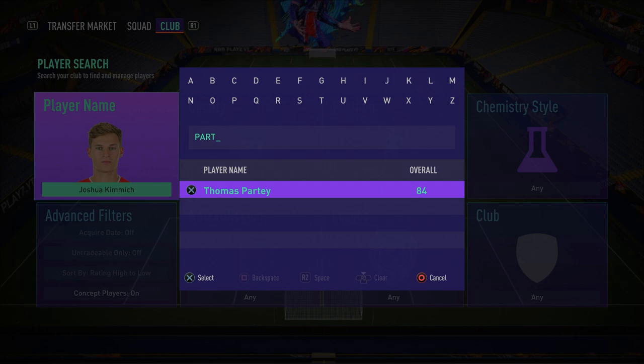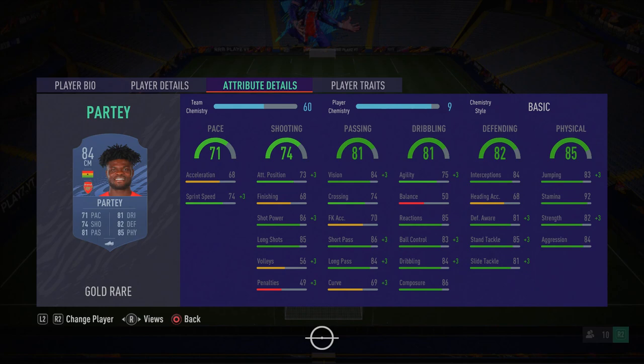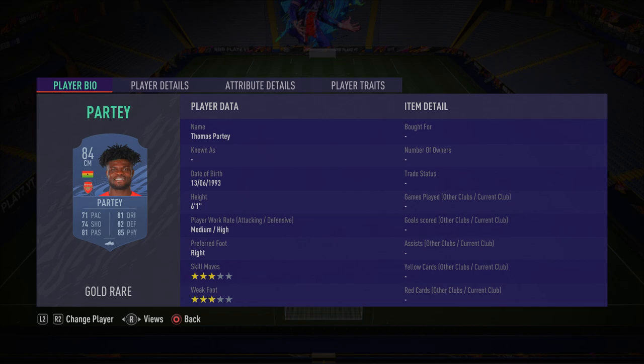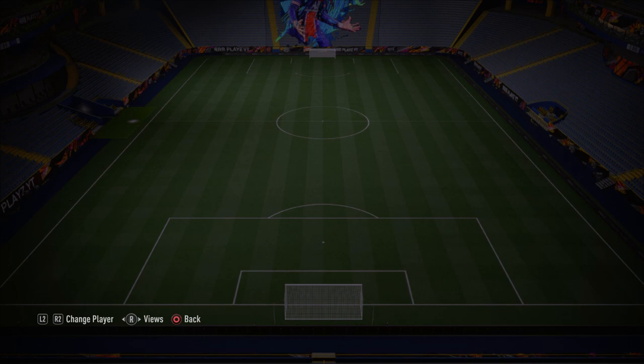To partner Kimmich in midfield, we have Thomas Partey — an incredible, well-rounded player, very strong, tall, and a good box-to-box midfielder. He's got three-star skill moves and three-star weak foot, but he's the more defensive midfielder playing CDM, so it's not too bad. His defending stats: 84 interceptions, 81 defensive awareness, 85 standing tackle, 81 sliding tackle, 92 stamina, and 82 strength. On the ball he's got decent dribbling stats too.